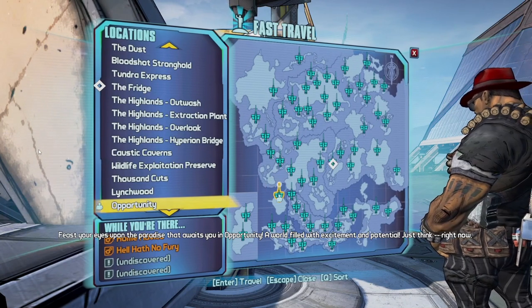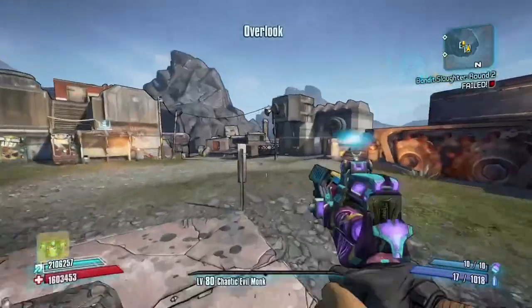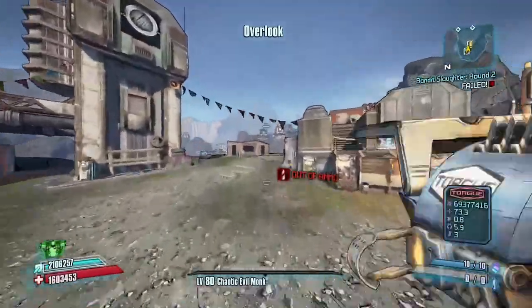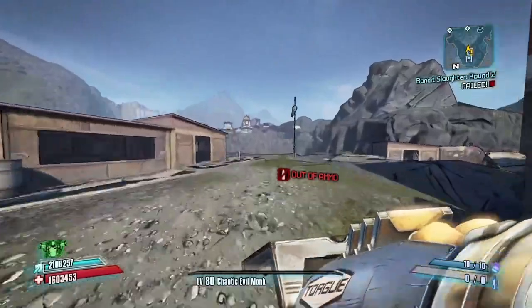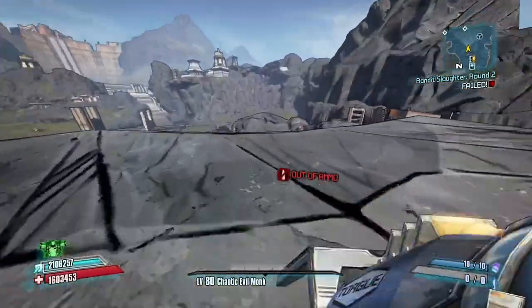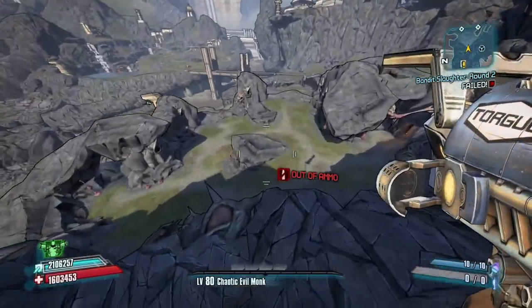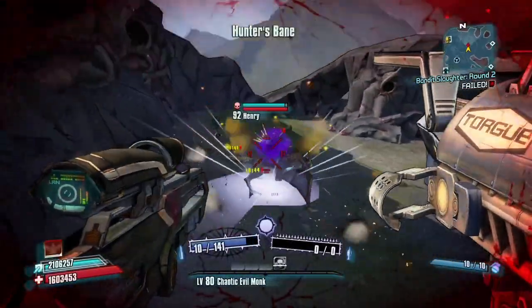To get the shield, go to any fast travel. We're going to fast travel over to the Highlands Overlook and we're going to be farming a mini boss known as Henry the Stalker. You do need to beat the 'Best Mother's Day Ever' mission to unlock Henry the Stalker — he's not just going to appear down here. It's a really easy farm, but you do have to complete that mission first.